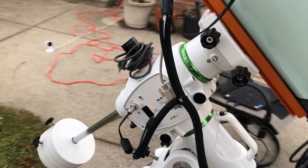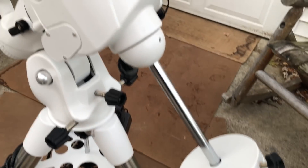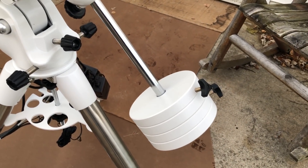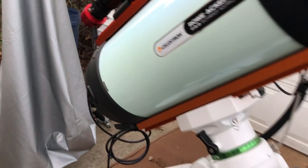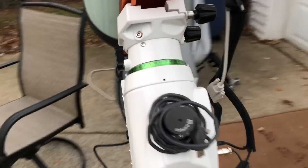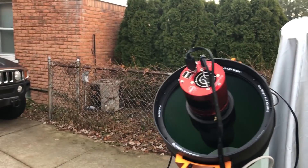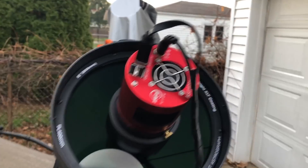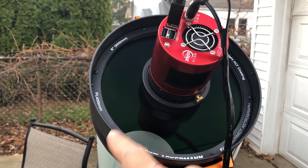The weights kind of surprised me — I had to push two weights all the way down, and I don't like when weights are hanging off the very end of the rod. Maybe I'll add a third weight eventually, but guiding was fine so it wasn't a big deal. I just want to clean up the cable management. Let me take off the dew shield so you can see how the camera looks. There's an accessory that will help you route the wire in an arc to reduce the diffraction spikes in the image.